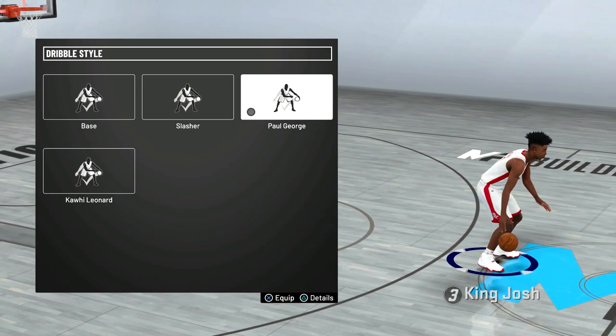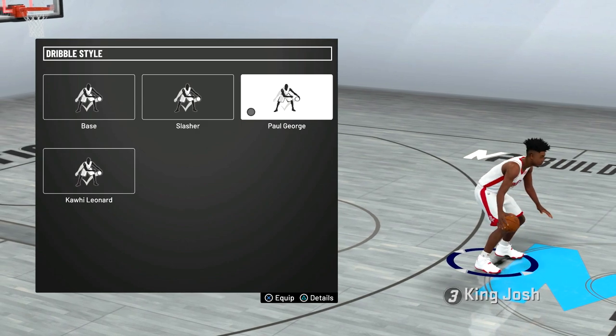I think Paul George is the best, but if you end up not liking the Paul George dribble style, I would go with Kawhi Leonard.